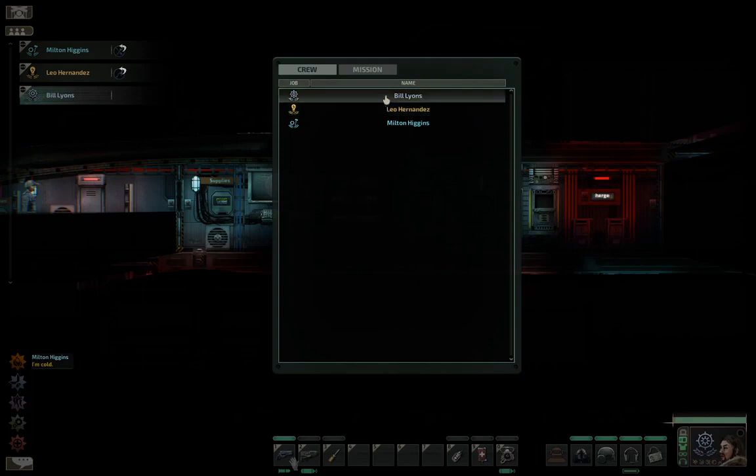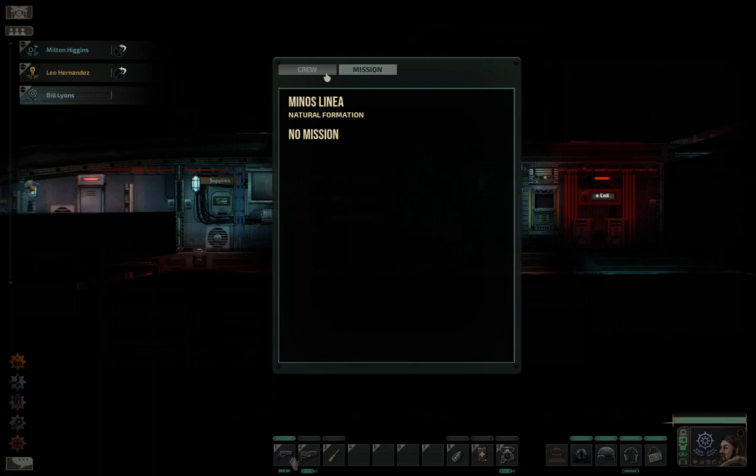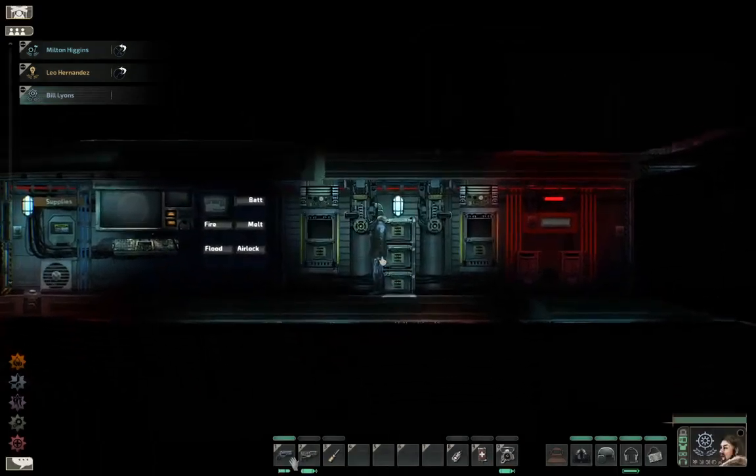Who's best at guns? This trait is crazy — electrical engineering, kind of fun engineering, medical, weapons 17. What about you, Milton? You're both at 17. No mission, okay.